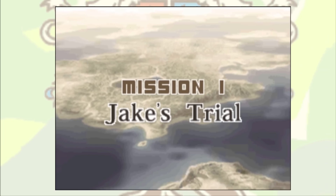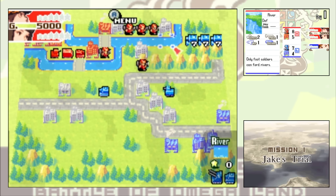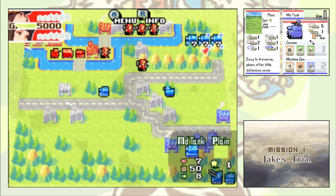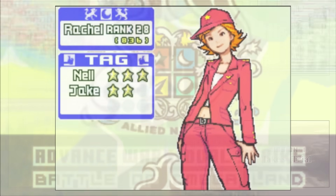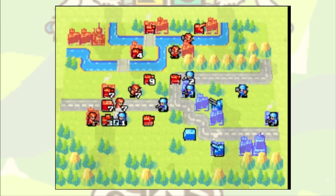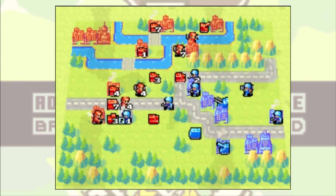Mission 1, Jake's Trial, is a very infamous map, because in the hard campaign I would classify it as maybe one of the most difficult missions in the entire game — definitely not the hardest, but it's possibly in my top five. This is because your opponent on this map is none other than Rachel, one of the most annoying new COs added to Dual Strike. Her superpower launches three missiles on your units, which is already bad enough on its own, but in a deathless run like this, it pretty much spells disaster and an immediate reset.